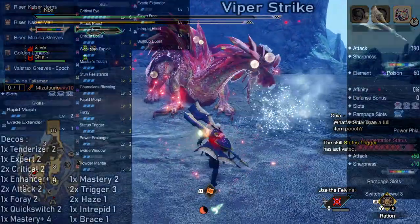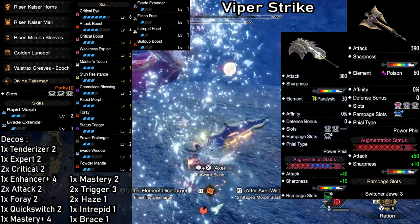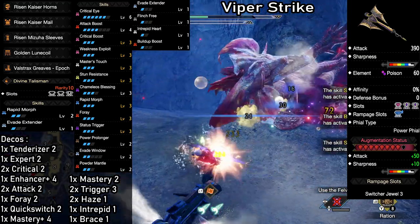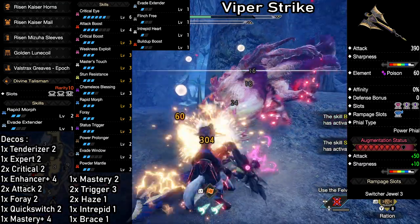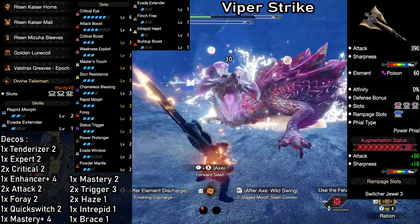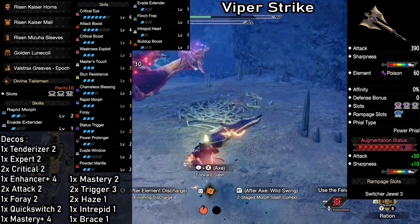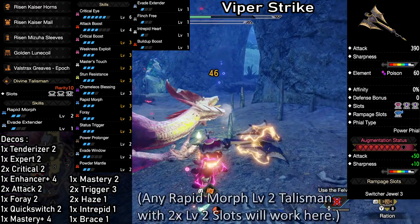Next we have the Viper Strike — a new high DPS build for both Poison and Paralysis. We're going to talk about Poison now and get to Paralysis later. The first weapon of choice is the Remobra Switch Axe: 390 Attack, good White Sharpness and a huge 60 Poison. This is one of the strongest non-elemental Switch Axes. The base damage increasing skills follow the same concept as before — Attack Boost, Build Up Boost and a big stack of affinity-based skills. All the essentials like Rapid Morph and Power Prolonger are of course intact as well.